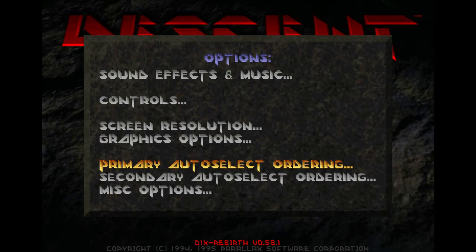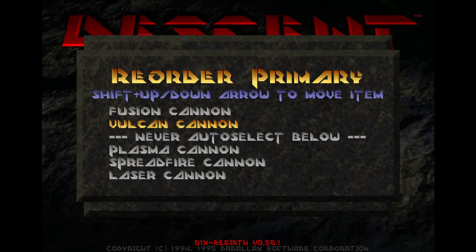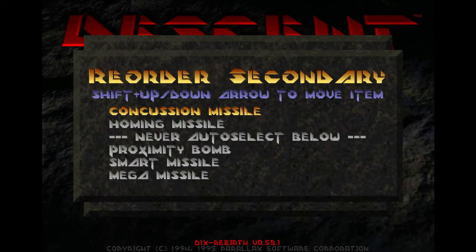Which leads us into the auto select ordering. The fusion cannon and the balkan cannon reign supreme in the Descent 1 speed run, so you're going to want to make sure those are at the top of your auto select, and the rest are below the threshold. For secondary weapons, you're going to want concussion missiles and homing missiles — they're your general purpose missiles, whereas smart missiles and mega missiles are situational boss killers. Proximity bombs never need to be explicitly selected, as you can just use the drop bomb button. I would recommend putting concussion missiles first, because if you are below five concussion missiles at the end of the level, you get auto refill up to that point, so you're generally going to want to make sure you're using these up.